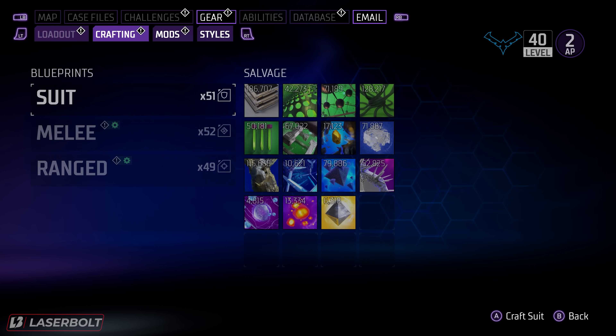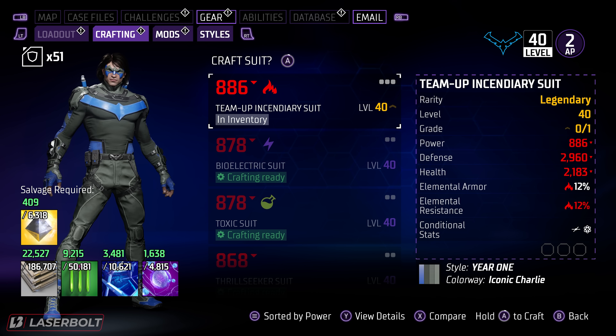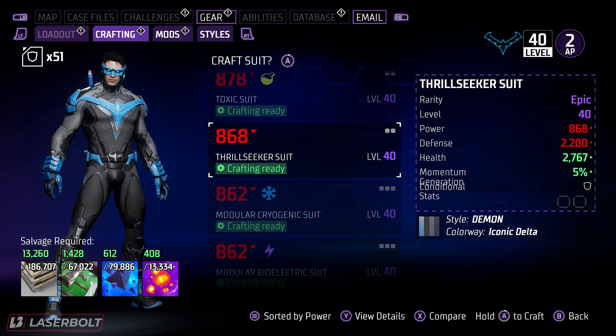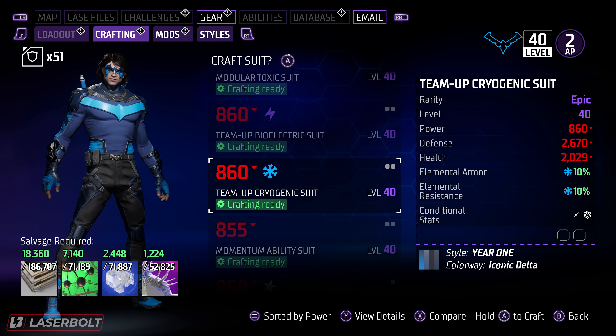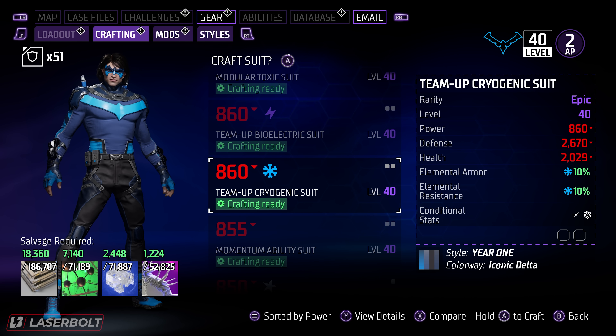That doesn't mean the suit is going to automatically unlock, because sometimes what you get is the suit blueprint to be crafted. If you go to your blueprints you can see the total suits available to craft — and this is how you unlock all the colorways and the suits. For any suit that is not a special suit, you just craft it and it will automatically become unlocked for you.